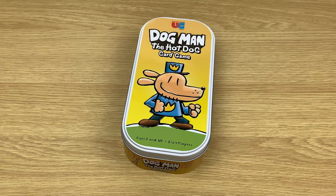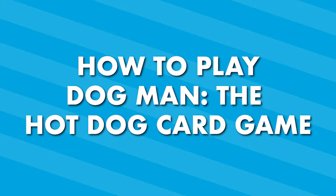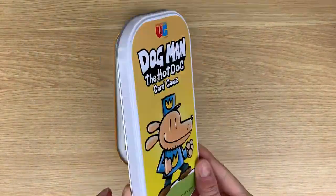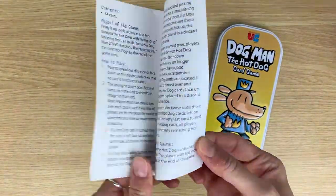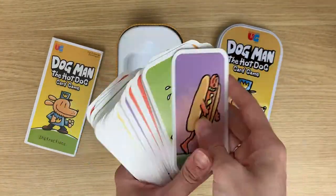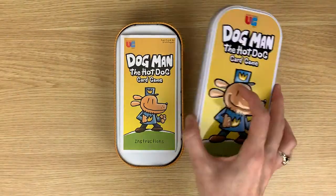Hey folks, AQ from UG Studios here and today we're going to learn how to play Dogman the Hot Dog Card Game. Petey's up to his old tricks and has sprayed the hot dogs with living spray, bringing them all to life. Turns out, though, Dogman loves hot dogs. The player to eat or collect the most hot dogs by the end of this game wins.